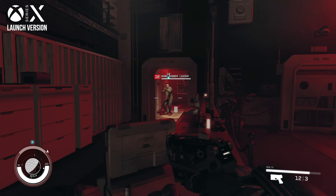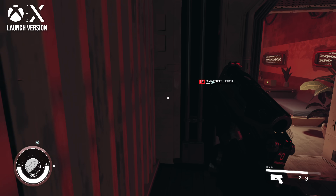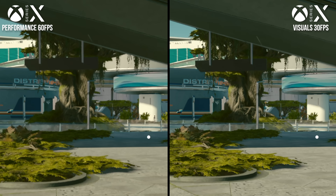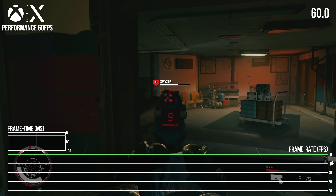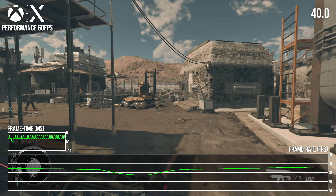After some considerable optimization, Bethesda has opened the floodgates on Series X consoles, allowing players to select from performance and visuals modes, along with a litany of target frame rates. So exactly how well do these new modes fare? Is 60fps really a possibility?